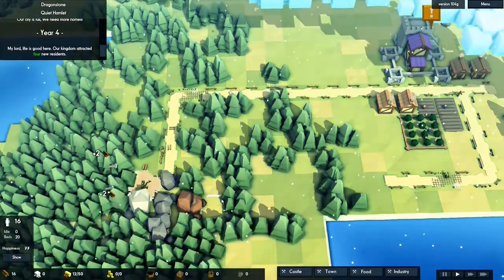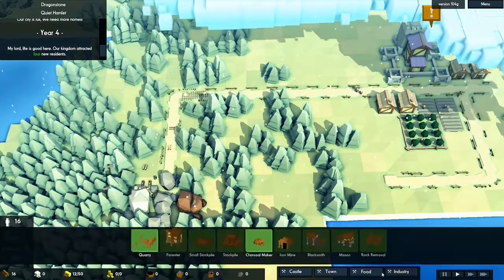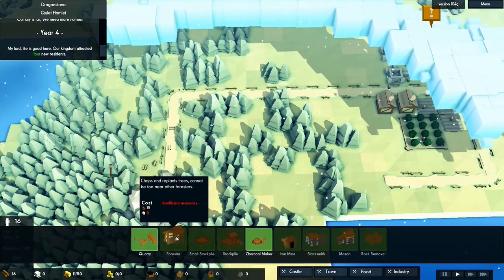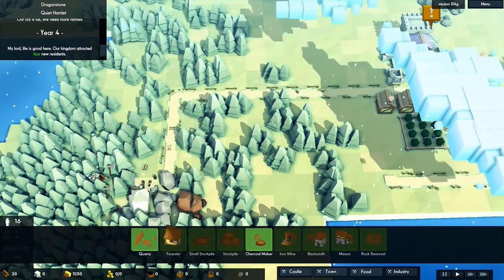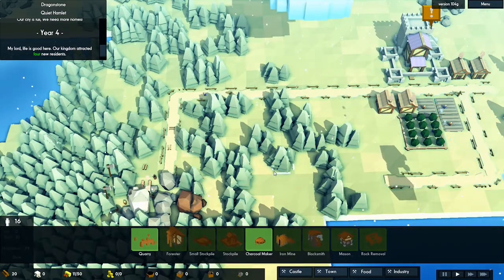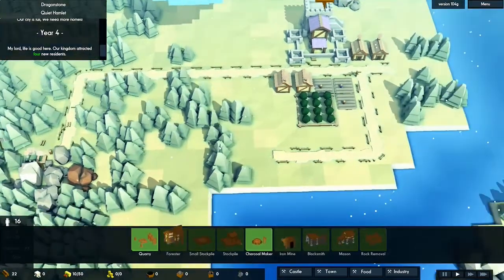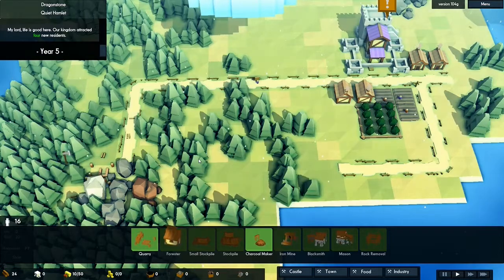Now it's time for our first quarry. Once we have five stone we can build our first forester, which will go somewhere around here, and another one later down there to keep things tight and compact. We obviously want a wall around this and keep everything safe inside the wall.